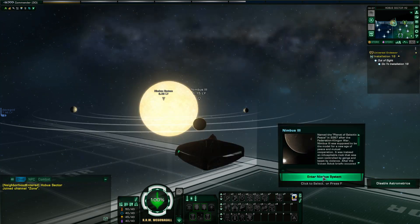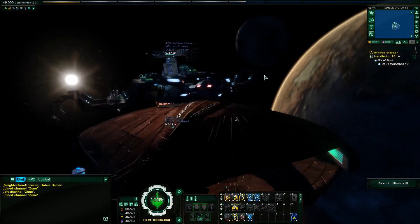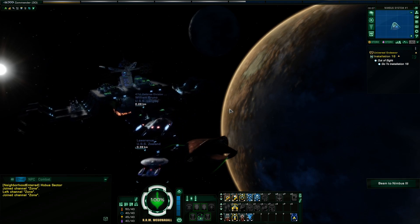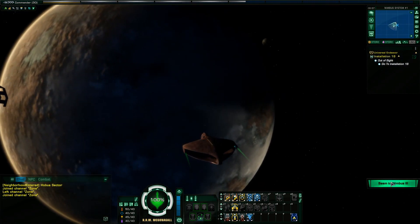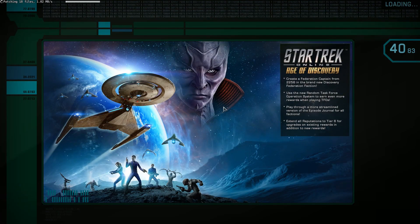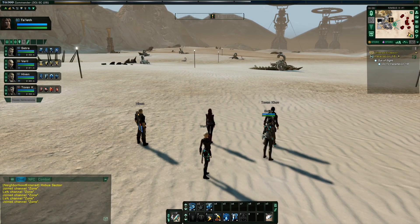I can just enter the Nimbus system and go straight down to Nimbus 3. I do have to run over to the comm array. With my week away, I should also mention I have upgraded my PC - it's a massive upgrade. I've got all the settings on high or ultra now, the loading should be much quicker, and I've got the game on an SSD. I'm hoping it fixes all the crashing we used to get. It looks really good actually - you can see some distortion in the characters, I wonder if that's just my settings.